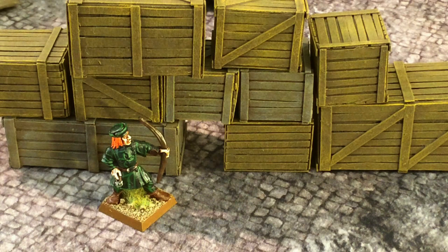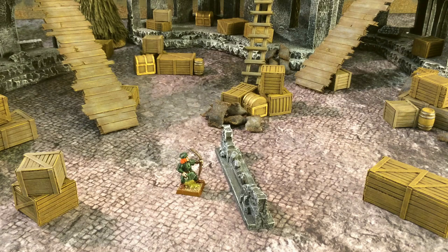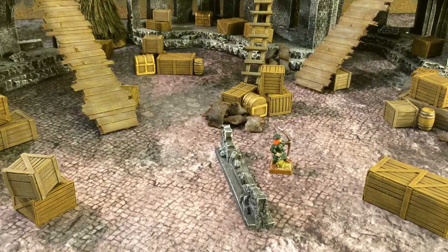Very difficult ground is dangerous terrain such as narrow crawl holes through rubble — models may move at a quarter rate, so a model moving four inches over open ground can only move one inch over very difficult ground. Walls and barriers: walls, hedges, and other low obstacles form barriers you can go around or leap over. A model can leap over a barrier less than one inch high without any effect on movement. A good rule of thumb with terrain is to always talk to your opponent before the game to agree on definitions for terrain pieces and avoid conflicts.